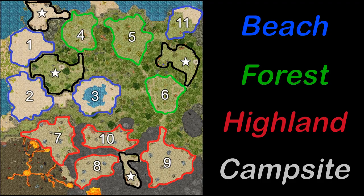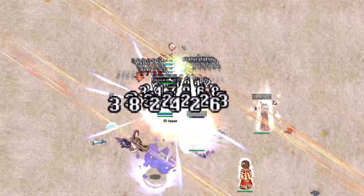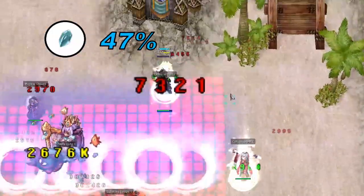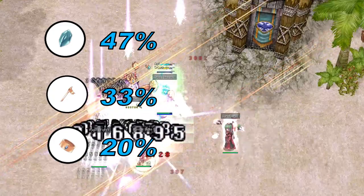Naizori will only spawn in the beach biomes. Whenever you carve a Naizori after battle, you will receive 3 of the following at random: Mermaid Scale at a 45% chance, Mermaid Harp Piece at a 33% chance, and Mermaid Bracelet at a 20% chance.